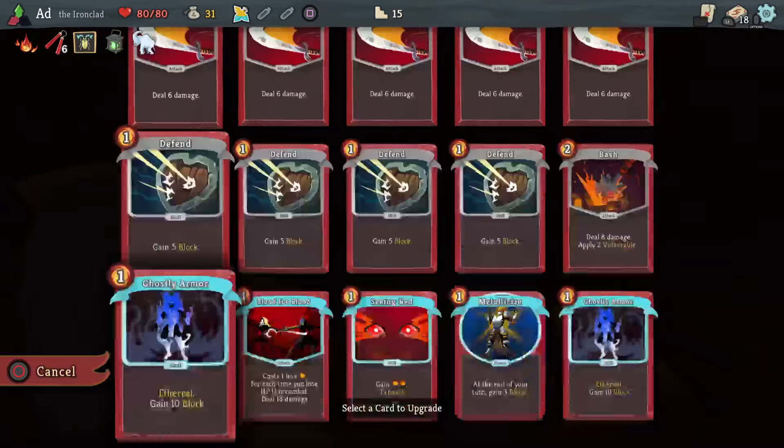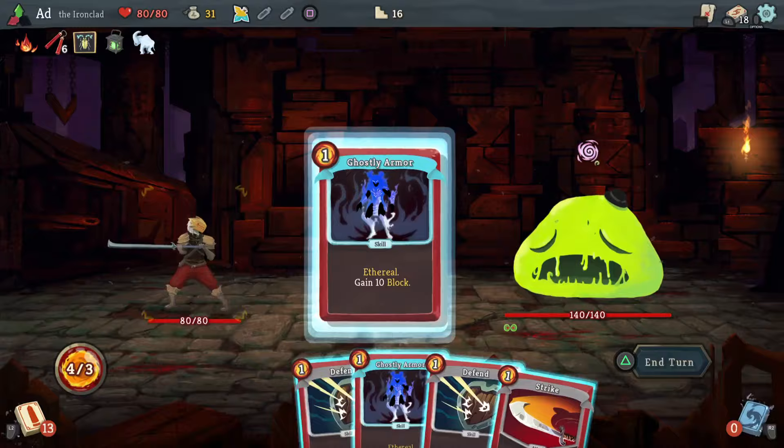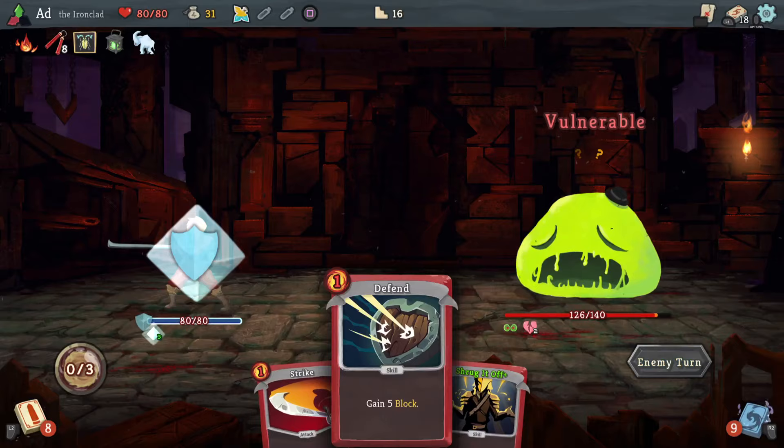Pick up the upgrade here — let's go with upgrading Blood for Blood, because just having that damage card on top of the bombs is great. Pretty crappy start. I didn't really want to do that — I wanted to Shrug It Off. I was operating too quickly there, so I'm going to slow down a bit.